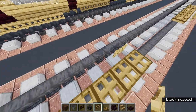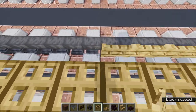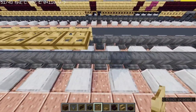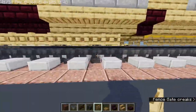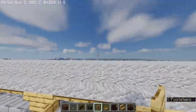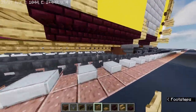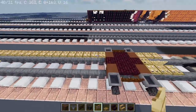And then start from here in the middle — place an oak fence gate right here. Then we're gonna stop from here all the way in the middle.